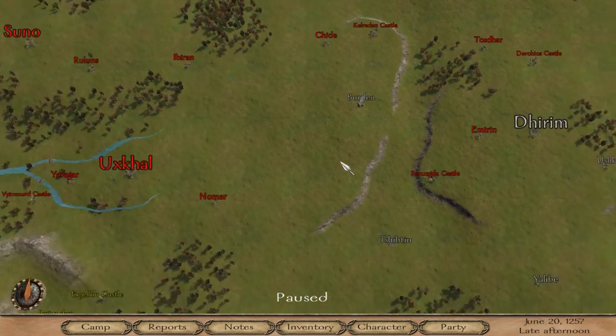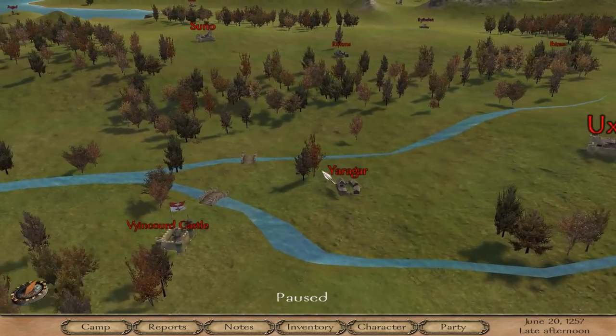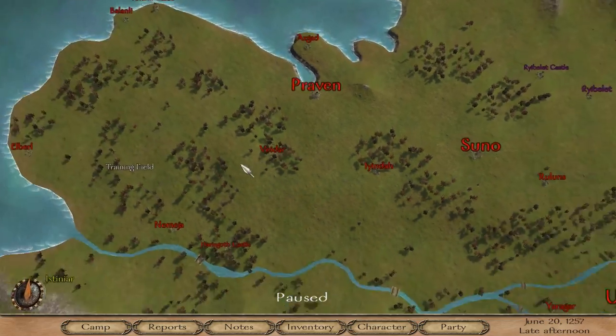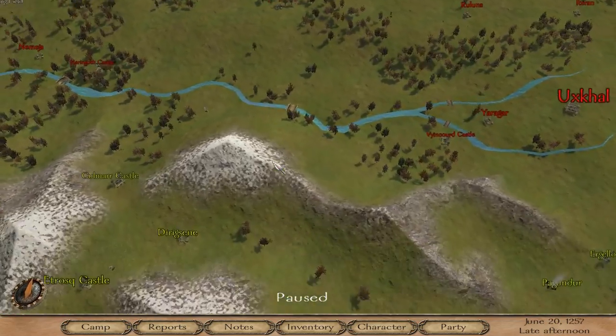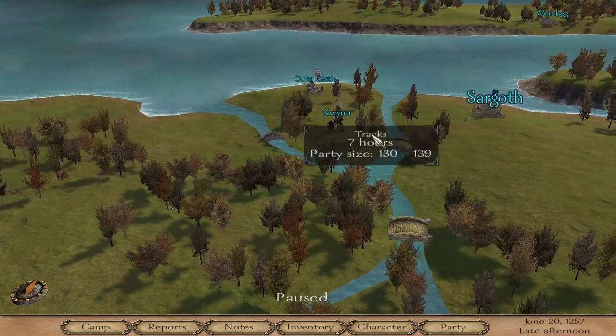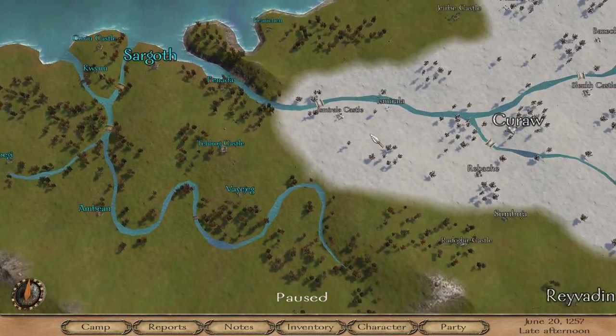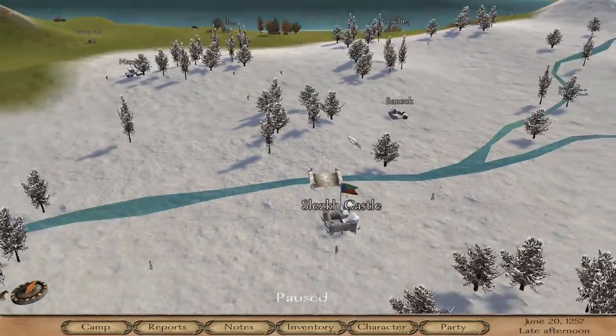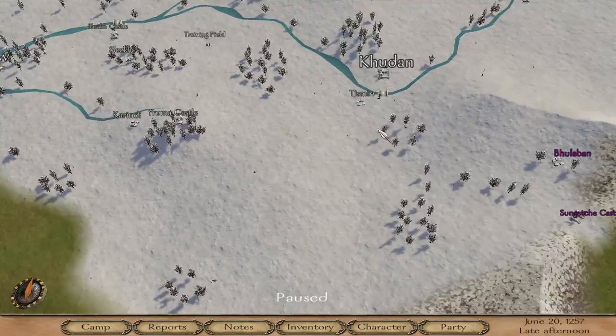The way you can do that is, if you're good enough, you can go up to one of their own vassals - any faction to be honest, or whatever faction you're mad at or that you want to take a castle from. There should be one around here somewhere.